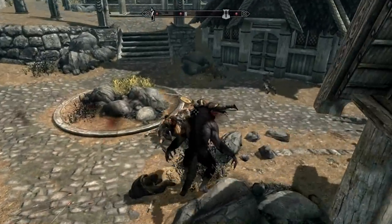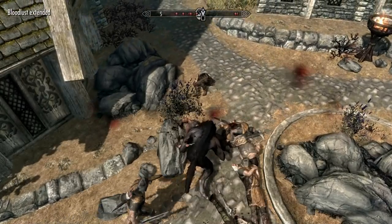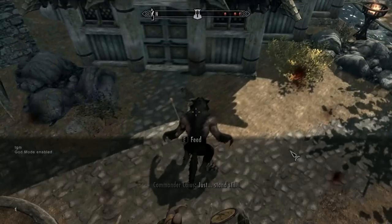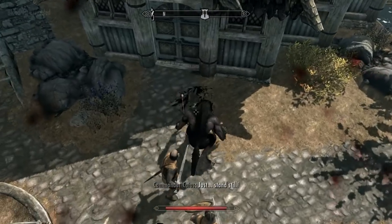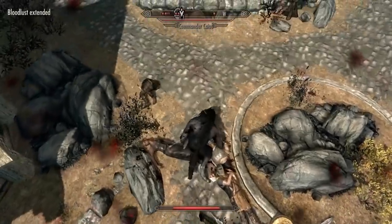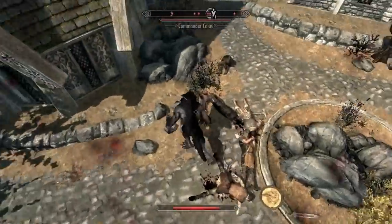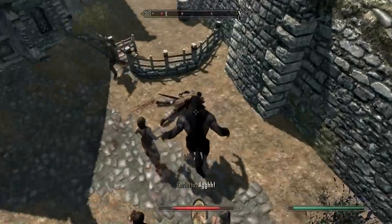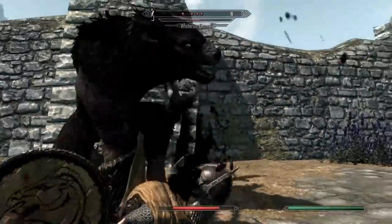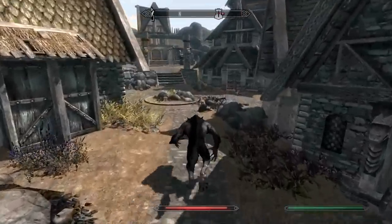Werewolves can feed on bodies by hitting E. Normally this puts you into a pretty long animation where you're vulnerable, but there's an awesome thing you can do which I call roar cancelling. I'm going to turn off god mode. If you feed and then immediately roar, you get the heal bonus and it just cancels out of your roar — your health goes up and then you roar immediately and cancel out of the feeding entirely. It's an incredibly powerful tool. Not only does this let you get your HP back up, but it keeps everyone else stunned at the same time so they just can't do anything to you as you're healing, and your vulnerability is completely minimized.